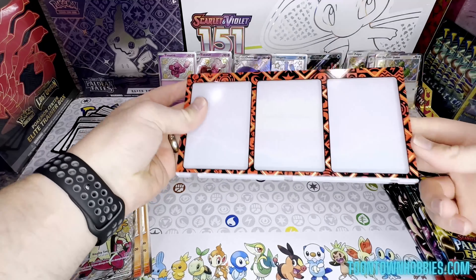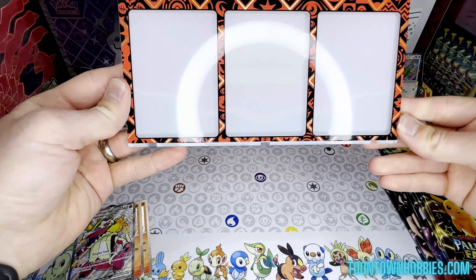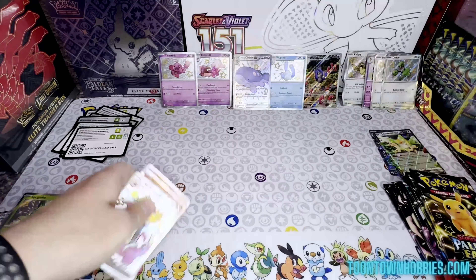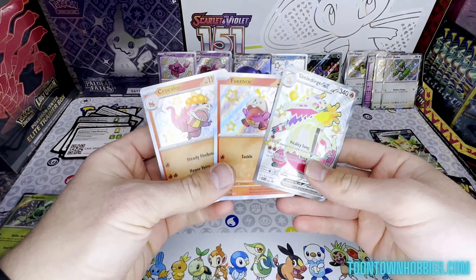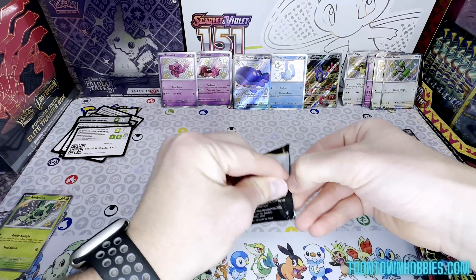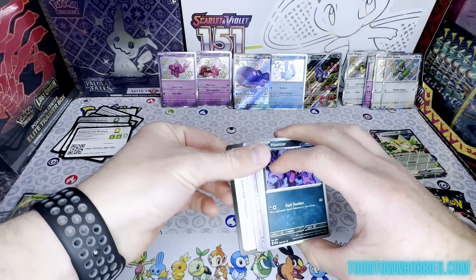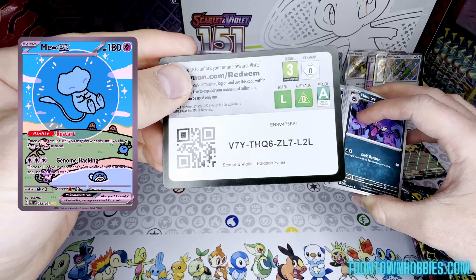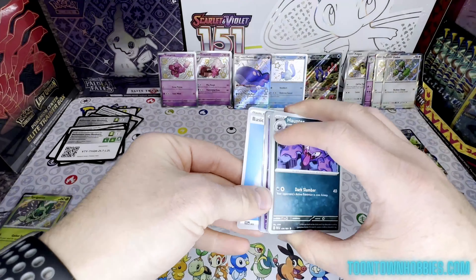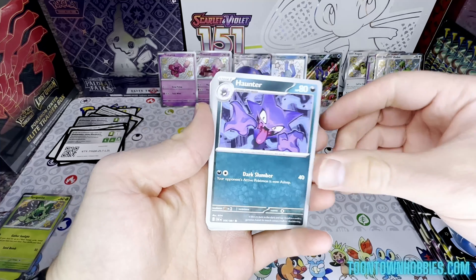We're at the third and final box — the Skeledirge EX box. Again, we have the cool case to hold three cards, the Jumbo, and the three promos. Let's get into the packs. My favorite card, along with many others I bet, is the Mew EX from the set — the one in the bubble. What is your favorite card from the set? I'm hoping we can get that Mew in this last box.